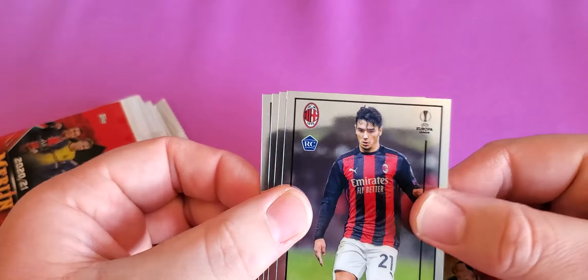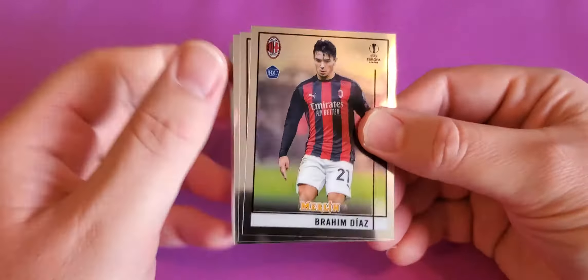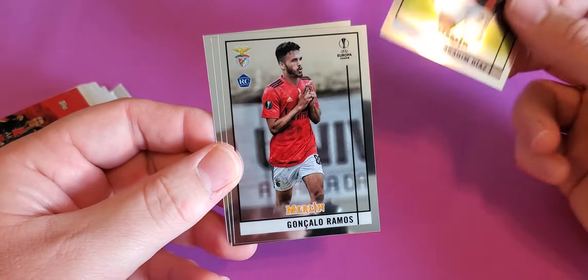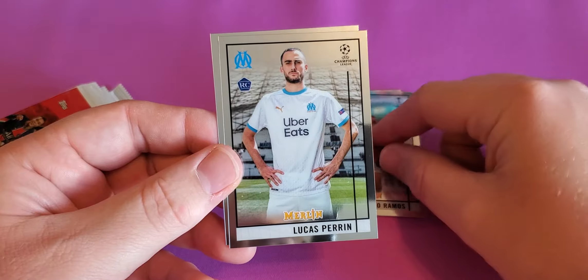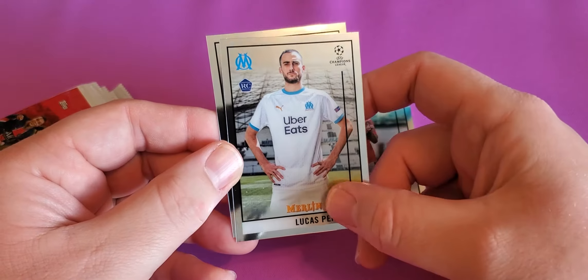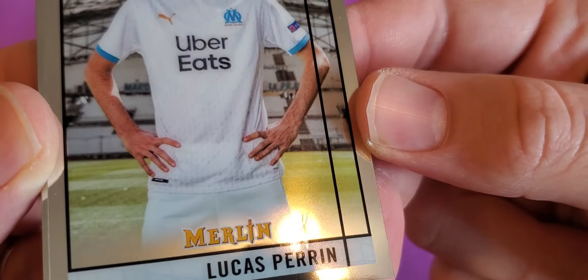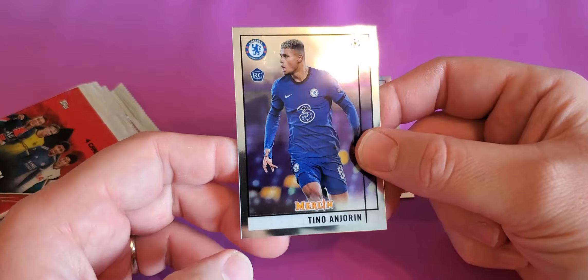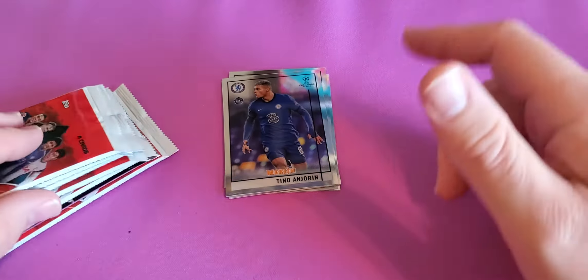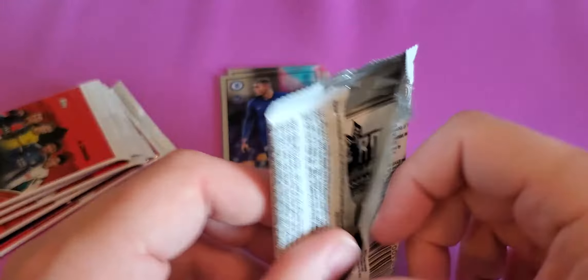I know a couple names, I'm no master, so definitely let me know if I pulled anything good. So I have a Diaz, Ramos, Lucas Pirin — a nice gouge on the front with the crab, look at that — sheesh. And a Tino. I'm not even going to try to say some of these guys' names because I haven't a clue. It'd be cool to hit an auto, that'd be nice.